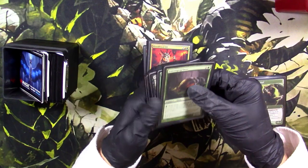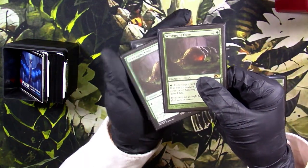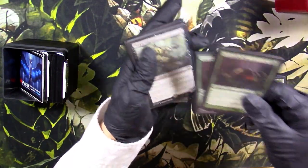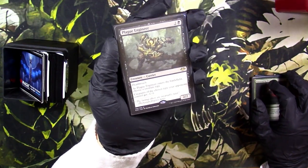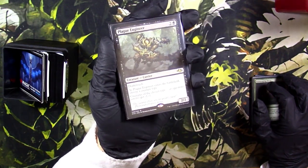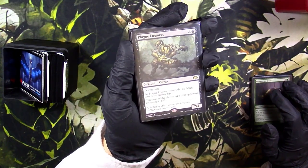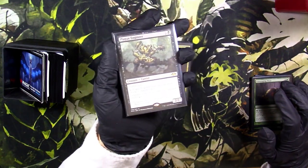Now we got Scavenging Ooze — got two of these, it's just the card you need. Very versatile for two mana. Got one Plague Engineer in here. This card I feel is just really good against a lot of decks, shuts down a lot of token decks as well, and it's got deathtouch. You can hit it off Bloodbraid Elf as well, so really awesome card.